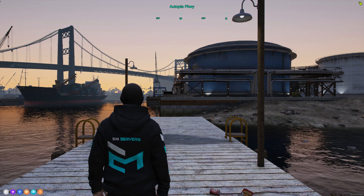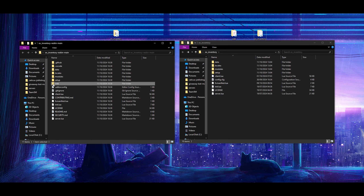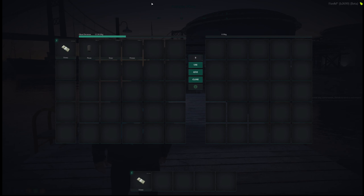The inventory system has been upgraded with our 5M inventory script built on Ox inventory. You can easily apply new themes from other inventories, as shown here, by simply replacing the HTML folder. This gives your players a fresh, unique inventory style.